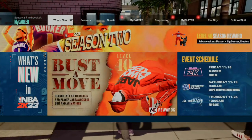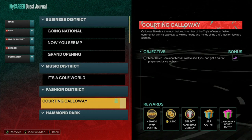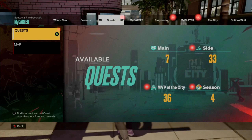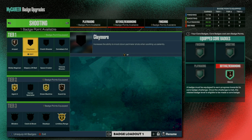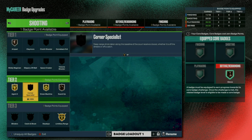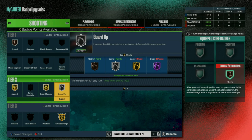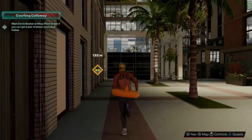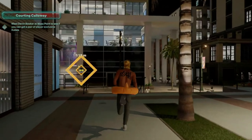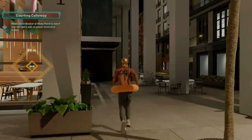Once you guys reload the game back up, if you go into your quest, the Devin Booker quest is still going to be there, allowing you to do this glitch as many times as you would like. Just to show you how good this badge glitch is — we're able to unlock one shooting badge just by doing this glitch. You can go ahead and equip your badge to whatever you want. Also, while you're doing this glitch, your VC also stacks as well and you're able to core your badges. Just walk back over to the Devin Booker court and do this glitch once again.